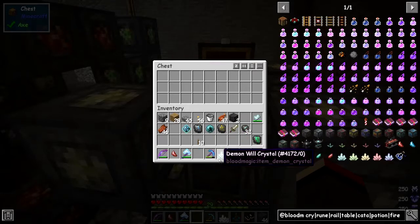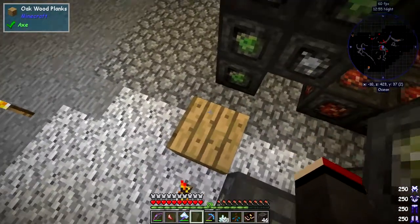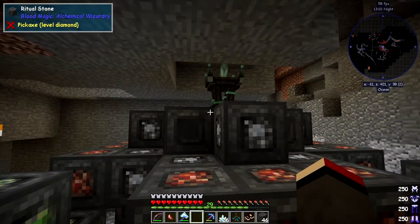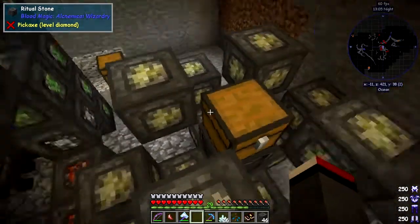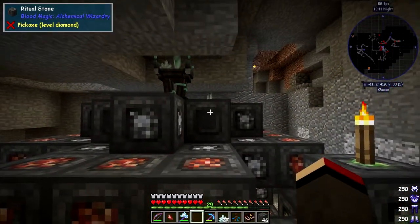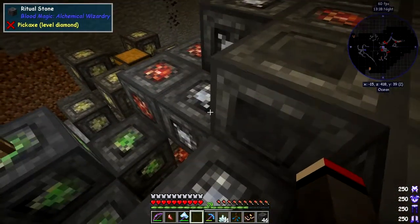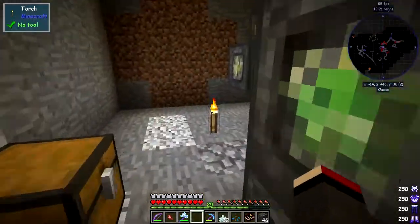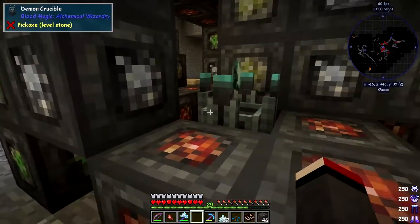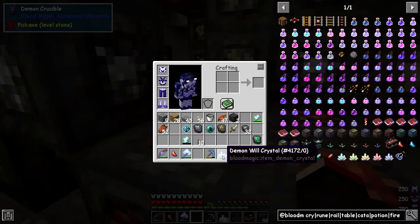I've got some demon will crystals here from testing. Now I can get up here — look, it's breaking crystals! They're getting dropped. I'm picking them up because I'm close. I may need to move the chest nearer. These are actually working — they're growing over here. To let other aspects grow, I need to turn off the Faceted Crystal ritual for now and let the other aspects of the crystals develop.